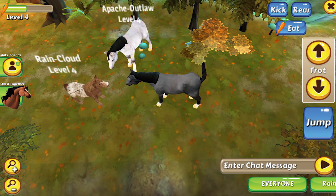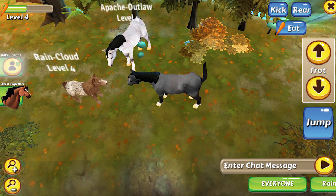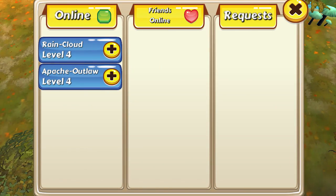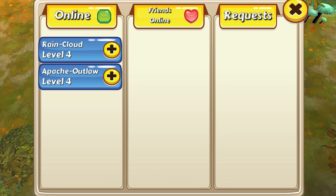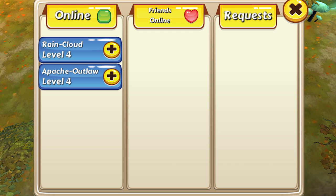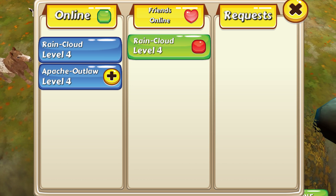If you're playing in online mode then you'll be able to add friends. Locate the make friends icon on the left hand side of your screen. In this window you'll be able to see the players that are currently online, your friends that are online, and also pending friend requests. To send a friend request click the plus sign next to a player's name in the online column.